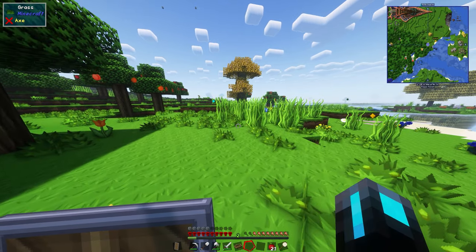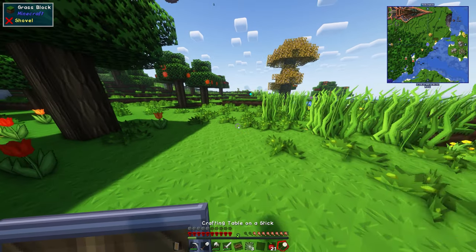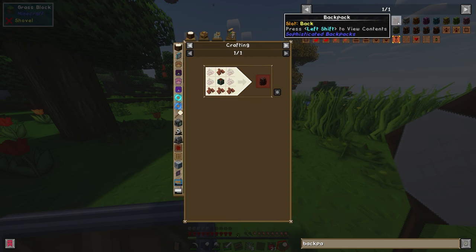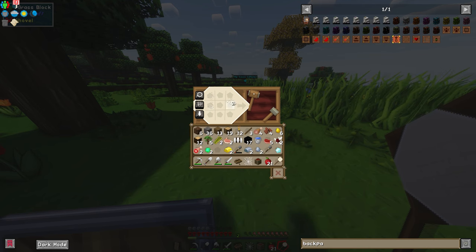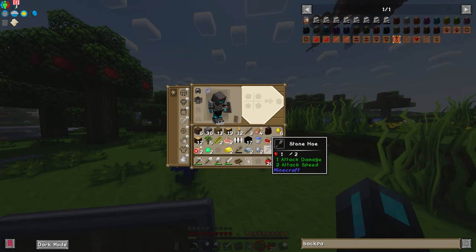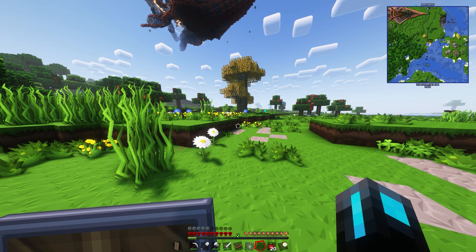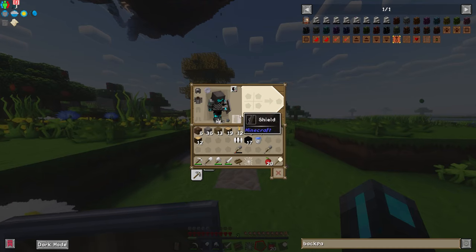I just killed some cows. I need some of these cobwebs — if I cut one I just get one piece of string. I know cobwebs have other uses but in this case we just want the string to make a backpack. With the leather from the cows and four pieces of string we can craft a backpack. If I go into the bauble slot I can shift-click it in there — it's on our back. Press B to open the backpack slot and now we can put all our collected stuff in there and have more room in our inventory.